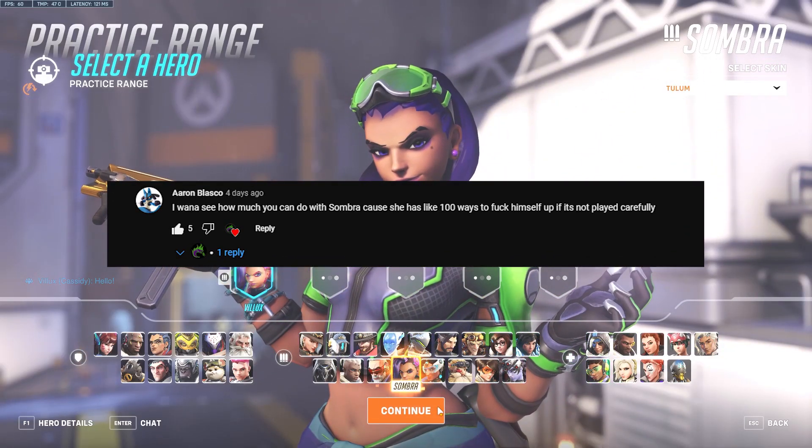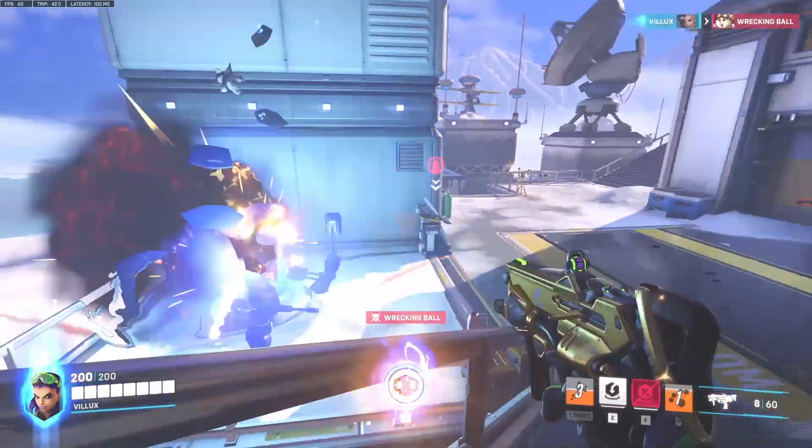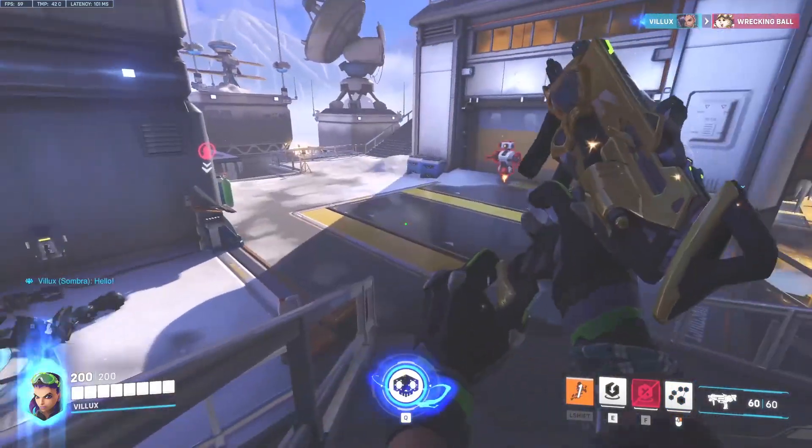The first thing you're going to want to do is to find a tank and make him switch off whatever tank he's playing. For example, this ball. Shoot him until he can't do it. Just keep hacking him — that's what you want to do.